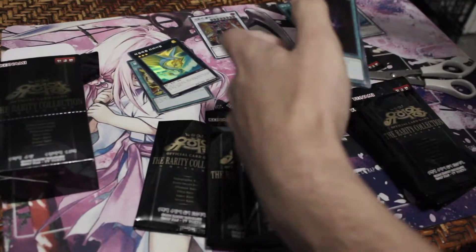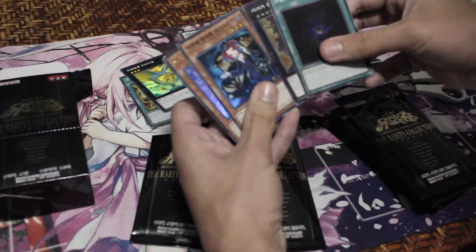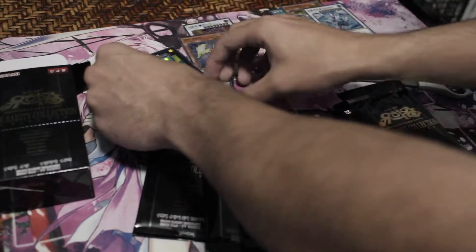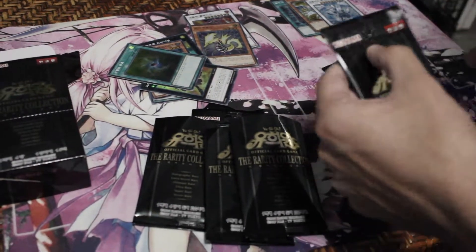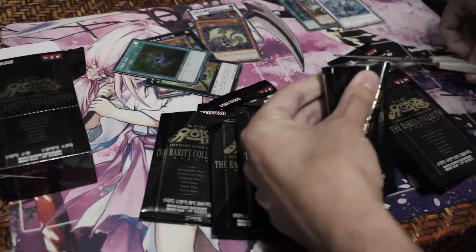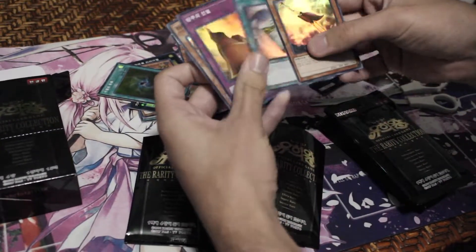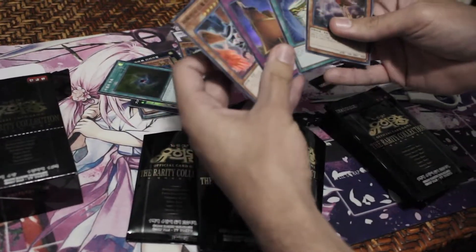So far I'm very happy with these. Allure of Darkness in Super — it looks amazing. Ga Ga Ga Cowboy, Tour Guide from the Underworld as a super, and Thunder Seahorse as an ultra. I can always use more allures. Next pack: Crane Crane, Instant Fusion, Dark Lord Suburbia — all supers. Cool.